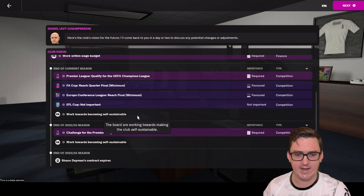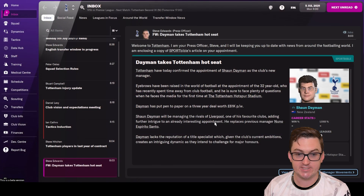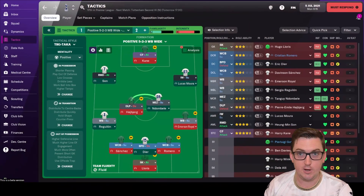We also have to work towards becoming self-sustainable as a club, which is going to be interesting given the financial burden left by the new stadium — Tottenham have a fairly hefty debt because of it. We've got a game coming up against the second XI, so we might show that today. First I'll find a tactic that suits these guys, run you through the squad, then we'll come back for that game.